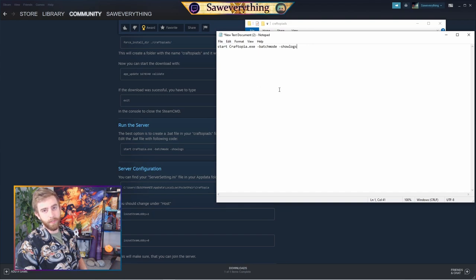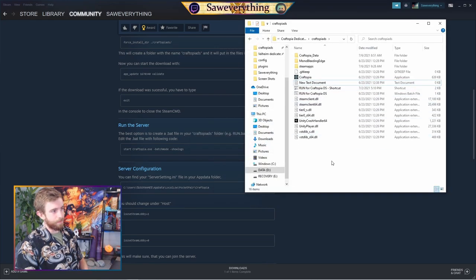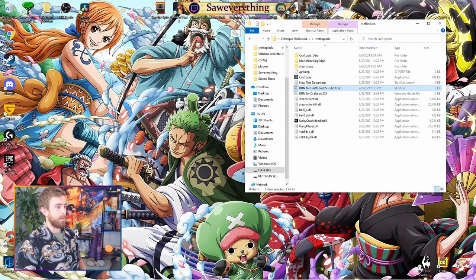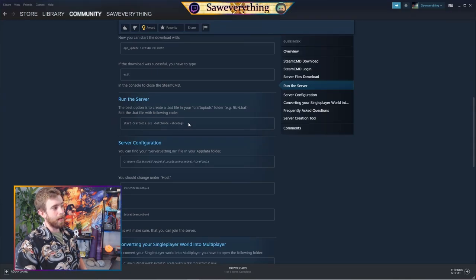Control V to paste the command into the text document, then File Save. What that does is it makes this into a Windows batch file. Now you can run the Craftopia dedicated server by clicking that file. You can also right click, create a shortcut, drag and drop it onto your desktop. Double click the shortcut to run the server, and double click your Craftopia shortcut to play — then log in via multiplayer through the IP address.